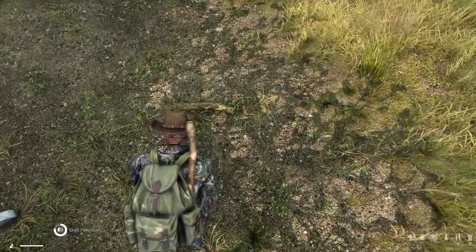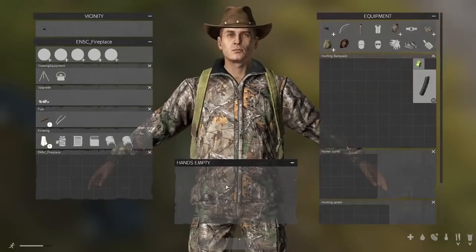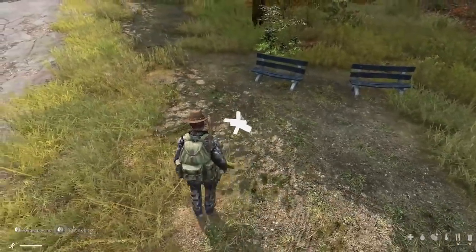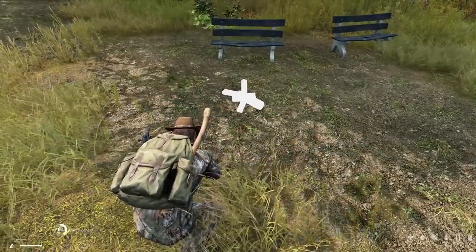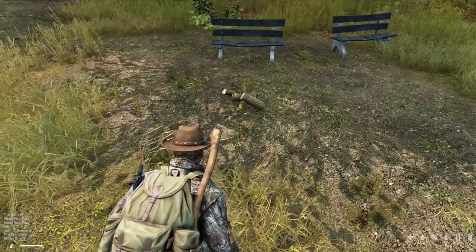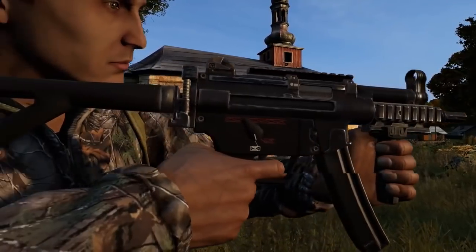Now we see some crafting options. Instead of doing everything in your hands, you can set items on the ground and interact with them to craft larger things like a fireplace. We've seen this before with lights in industrial areas during the Gamescom footage. You get a more traditional crafting placement system like in other video games — it's never a guessing game on where you're placing items, you can place them exactly where you want. That makes building player bases and setting up camps a lot easier, especially for role-play players.